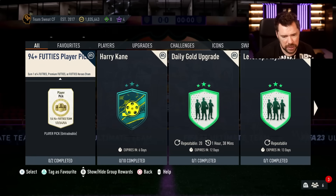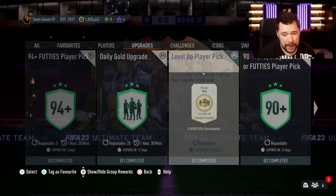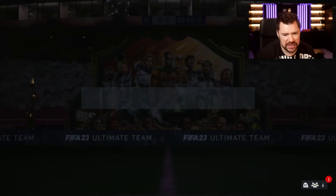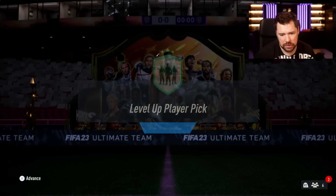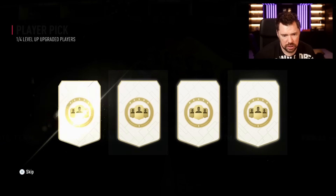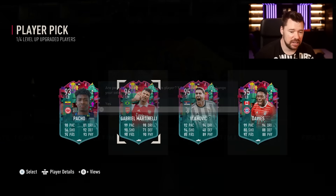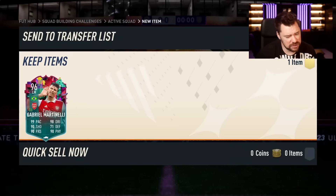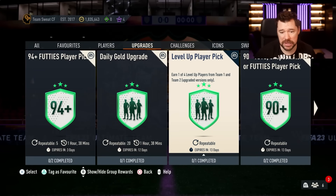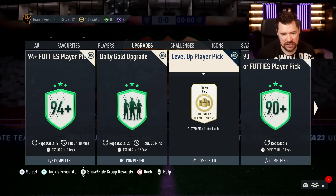94 plus — let's open this first. I'll take a 96 Gabby Martinelli! Just because, obviously, as an Arsenal fan I was still gutted I didn't do Declan Rice, but 96 Martinelli is there. This is infinitely repeatable for two more weeks. By the end of these two weeks FC24 will be here. So if you want to rinse it to get that 99 De Bruyne, the opportunity is there.